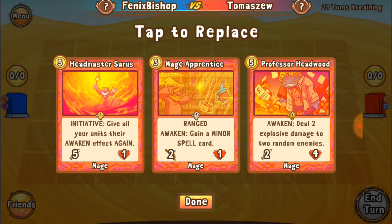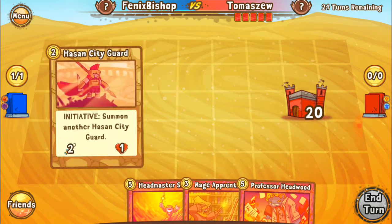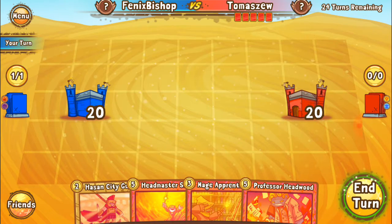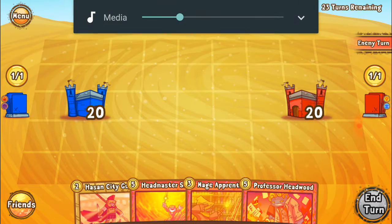Alright, Toma Tomasu — those aren't that bad of cards, they're expensive but we're gonna go ahead and hold on to those. Awaken means the ability written after it goes into play on the following turn. Initiative means it happens instantly as the card's played. We will do the hasten city guard next turn once we have enough gold.